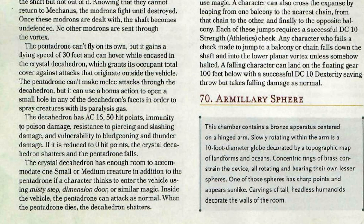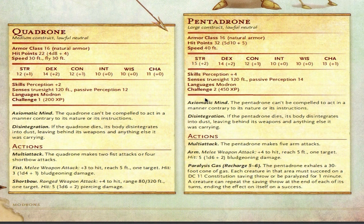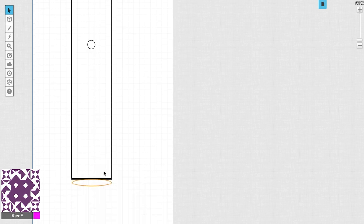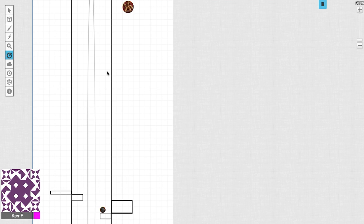If the decahedron is reduced to zero hit points the crystal explodes, sending the Pentadrone flying through the air to be destroyed by the vortex below. While inside, the decahedron can fly at 30 feet and hover. Characters could teleport inside using Misty Step or Dimension Door to fight the Pentadrone normally. The Pentadrone's main ranged ability is a paralysis gas — a 30-foot cone where creatures must make a DC 11 Constitution saving throw or be paralysed for one minute. Being paralysed in this vertical environment likely means falling to your death. However, the decahedron starts 200 feet away, giving your characters two or three turns before it gets close.